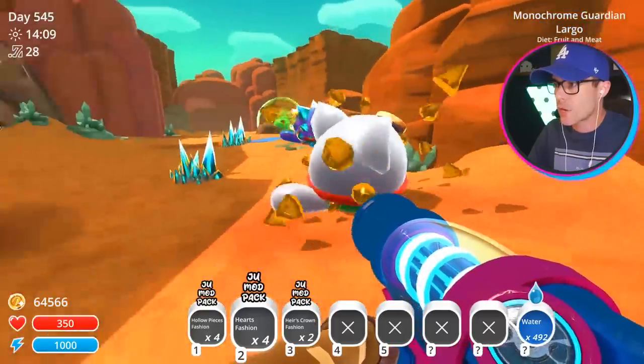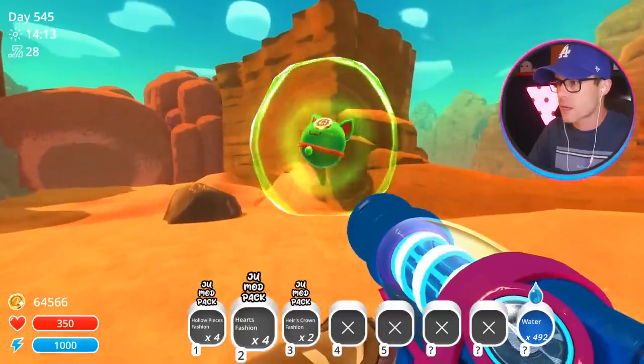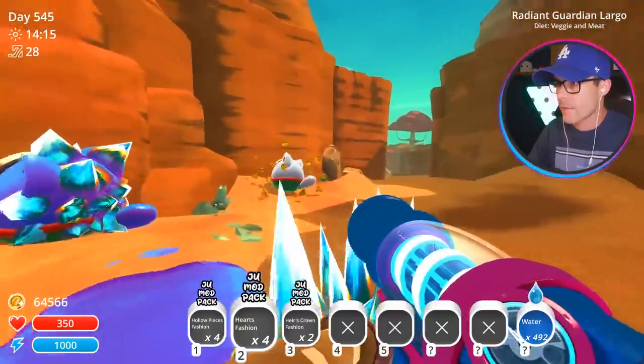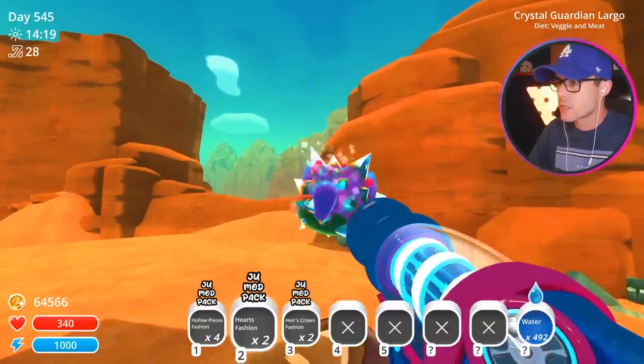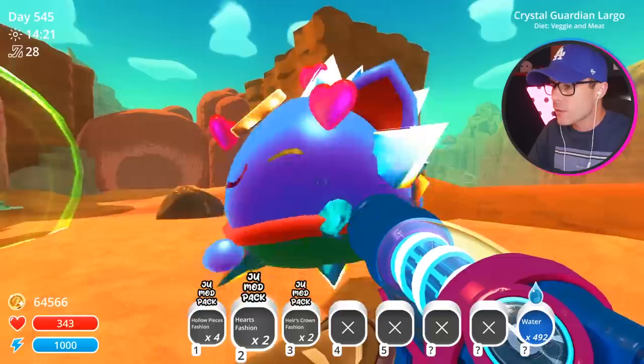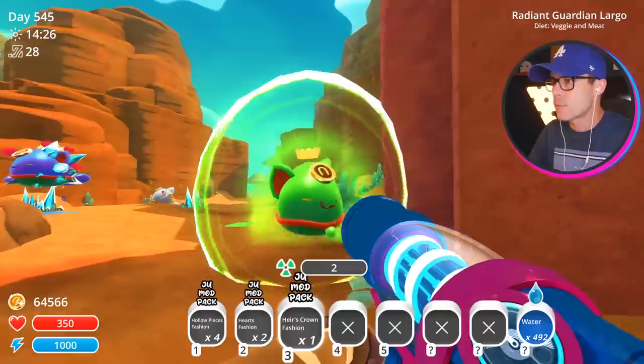These are some fashion pods from the last video that I didn't actually get around to making because they required a lot of stuff. We have the holo fashion pieces. Look at that — he's got little hearts floating around him and I'm gonna give this one a crown. That is a cool fashion pod.